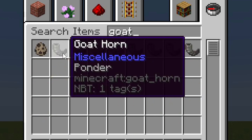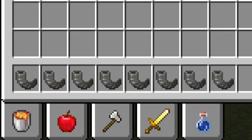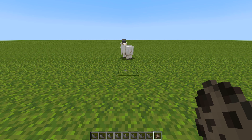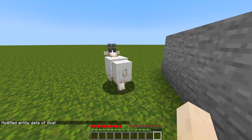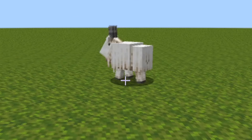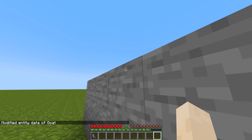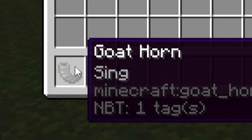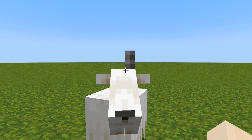I'm gonna get a goat horn here — I've got several goat horns — I'm actually gonna put them all in my hotbar. So we have eight, and I'm gonna summon a goat right in front of me, then go into survival mode and force it to ram into me. Oh my god, there we go — it launched it all the way to the top and I have a goat horn here now. It's called Sing. As you can see, it now only has one horn left.